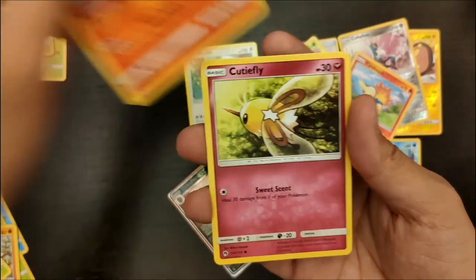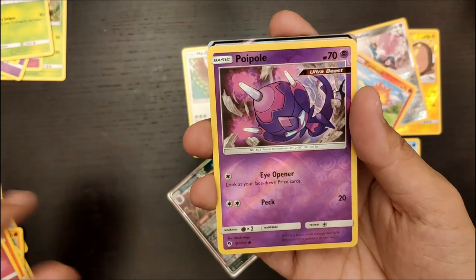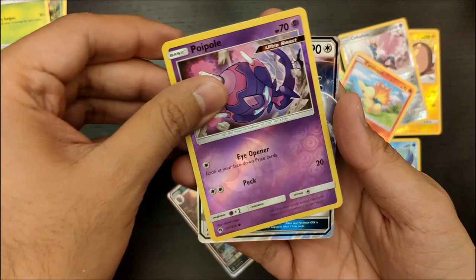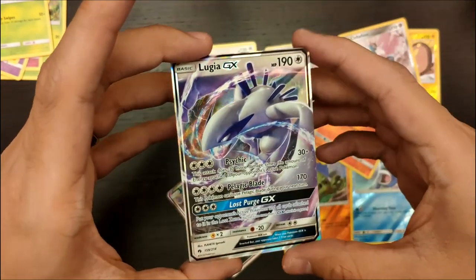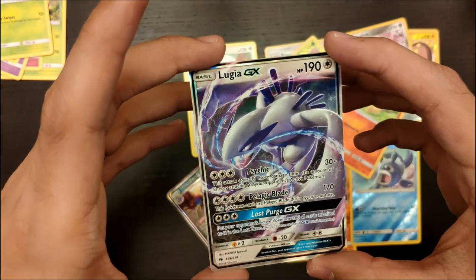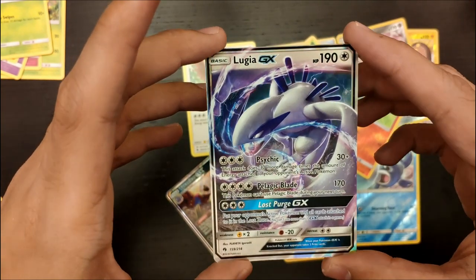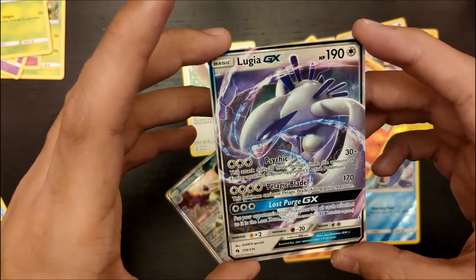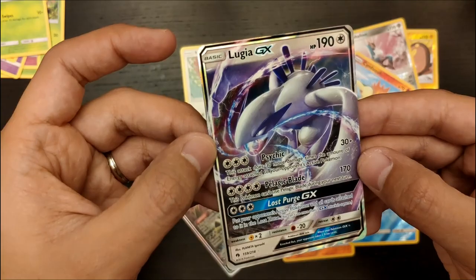So here we go — last pack magic, hopefully. Let's see. We have Litleo, Cutiefly, Poppip, a Reverse Holo Poipol, and do I see it? Nice! Lugia GX! It is not a Rainbow Rare or anything, but it's Lugia. I'm very happy with this. That is awesome. We got the last pack magic in this video!